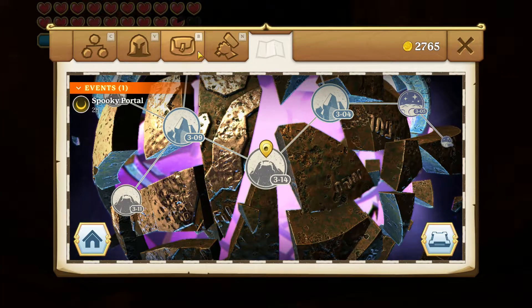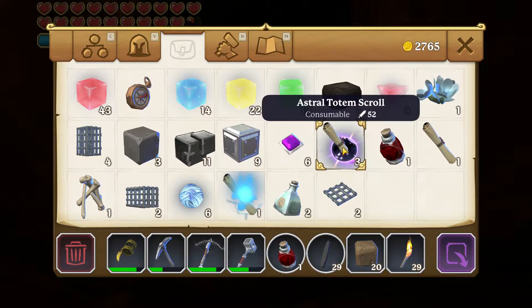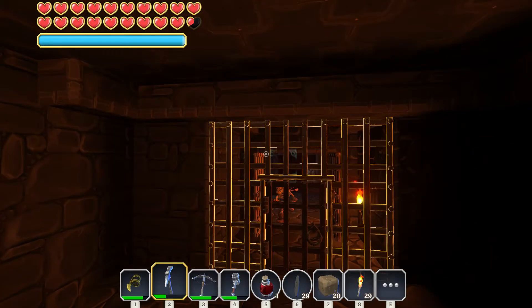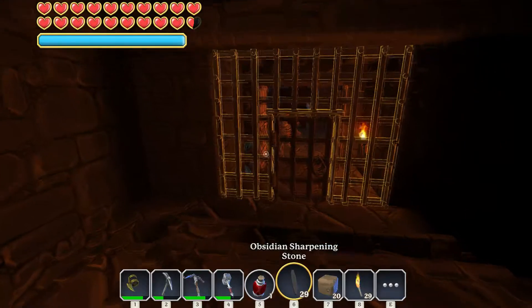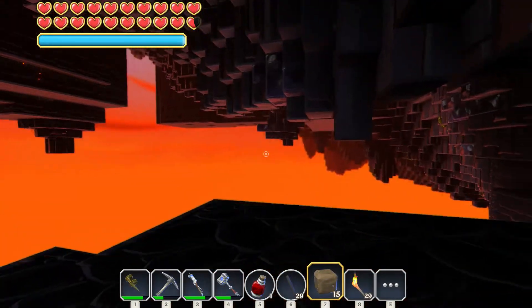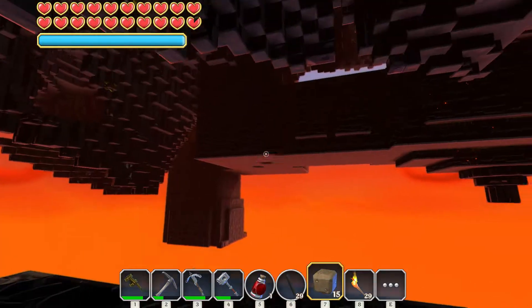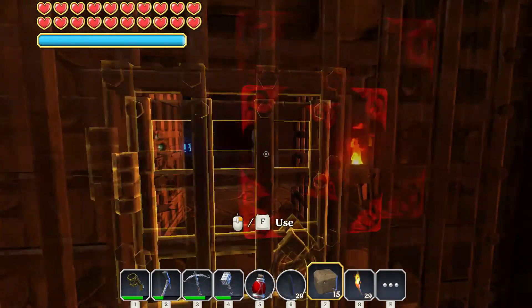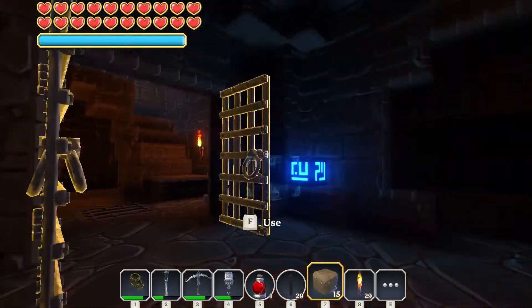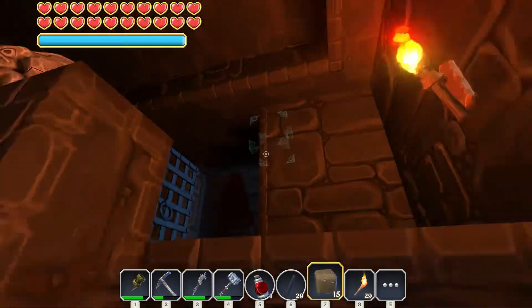I don't think I have any blocks to get myself out - yeah I do. My inventory was clear and now look at all the stuff I got in there. That was kind of nothingness here. That's okay though, not the end of the world. We'll check out another dungeon and see if we can't find ourselves at least one pet.